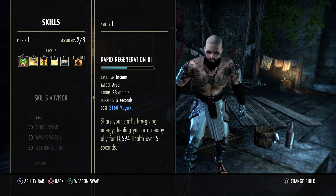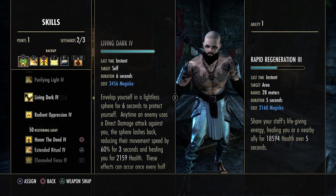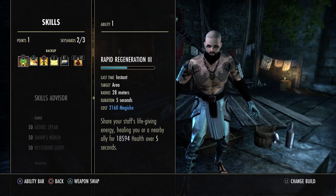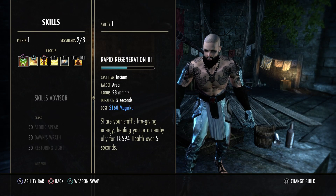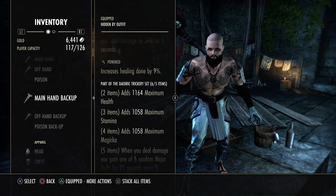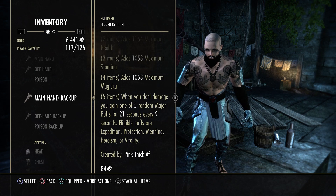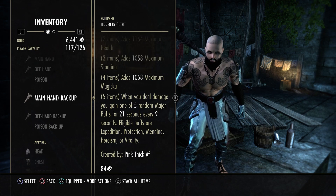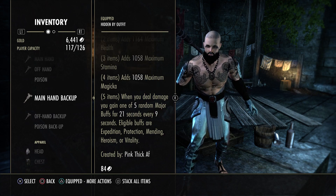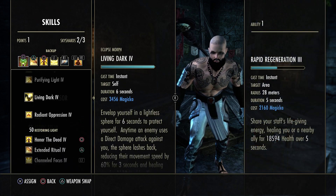For the back bar: first skill is Rapid Regeneration. If you don't want it, you can run Living Dark instead, or run it on sword and board. The reason I use a resto staff is that it's easy to proc Daja Trickery just by light attacking on the back bar. Running it on sword and board makes it harder to proc. If you don't like Rapid Regen, Living Dark is your next choice.